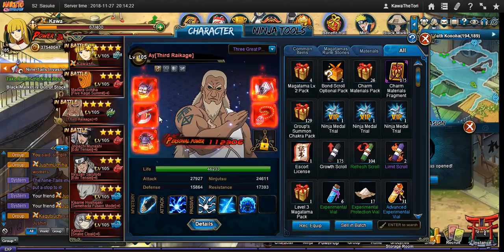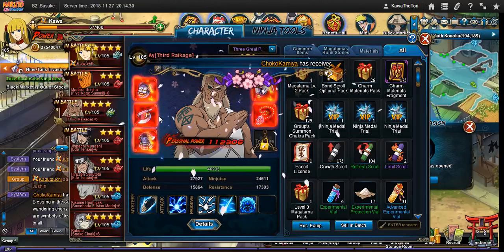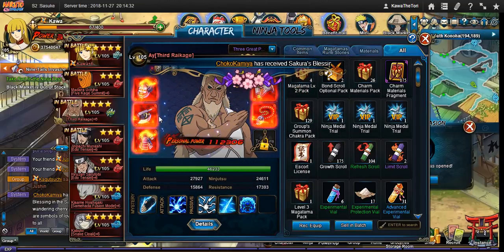We also realized the advanced refines' rate of return was terrible. Pushing a level 7 to a level 10 refine only gives you approximately 2k power boost — really not that much. 3k tops, I'll give you.